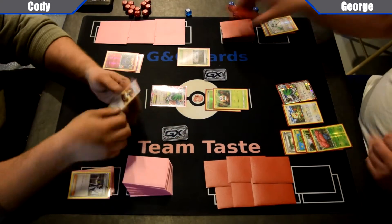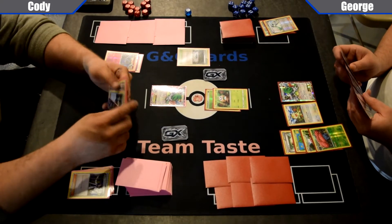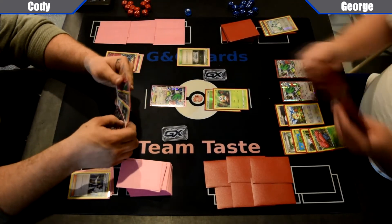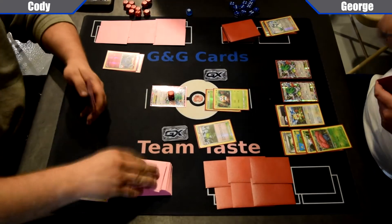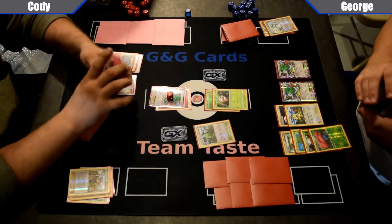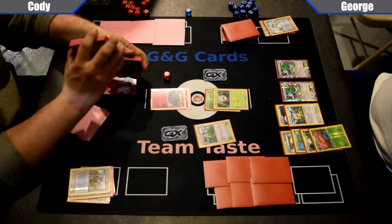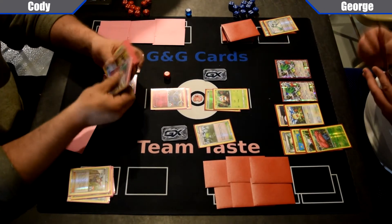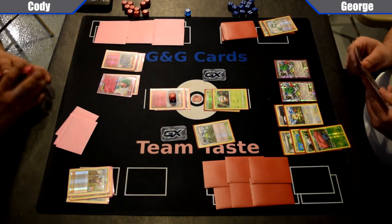Both players shuffle up and draw six again. Cody sees that Ninja Boy — that could be used for some shenanigans. George is going to play a Double Colorless on the Meowth and set up for two. That's part of the problem of getting Vileplume out so early — you yourself have a lot of items. He's going to use Tackle for 10 damage. Cody's going to play Ninja Boy, looks like he picks the active and puts Xerneas down. Xerneas' first attack — Geomancy. Search your deck for two Fairy Energy and put them on two of your Bench Pokémon. Going to start loading up the Bench with energy.